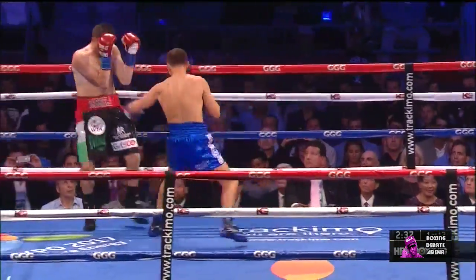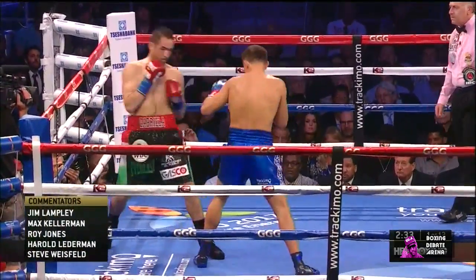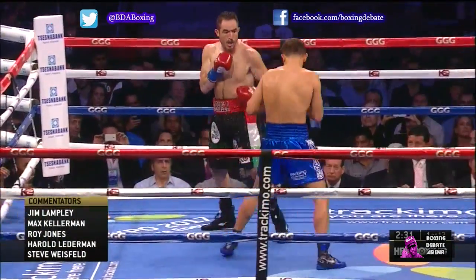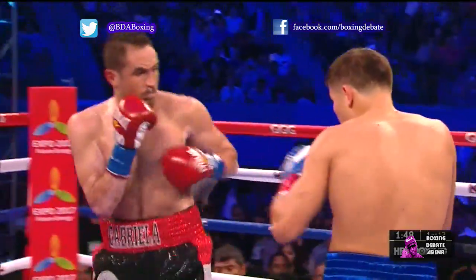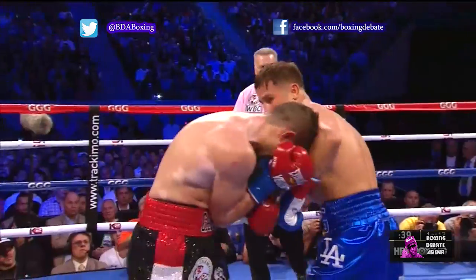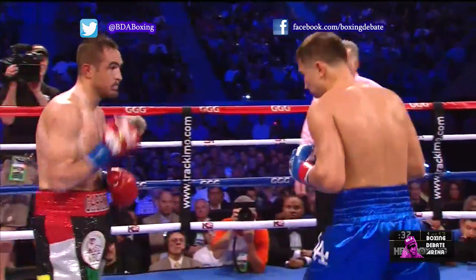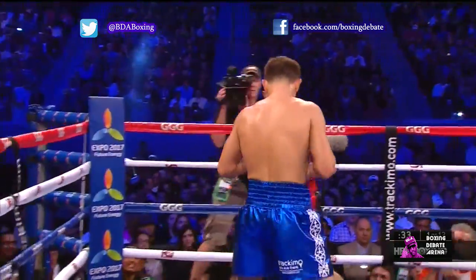Compare how Golovkin approaches Rubio. He starts off by using his lead hand in order to see if Rubio's hands change place, or if he tries to counter with a specific shot. Golovkin continues to probe him with the left hand and then begins to throw right hands, mixing Rubio up. Golovkin continues to back Rubio up and notices his subtle defensive movements — it's not going to be easy to catch him clean.